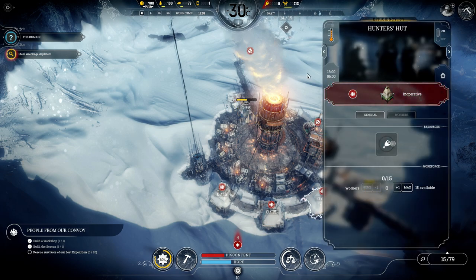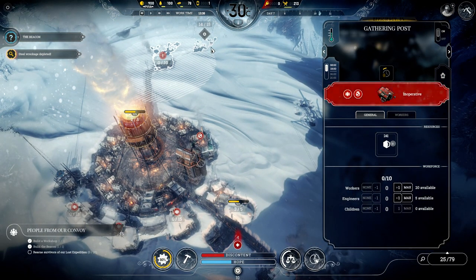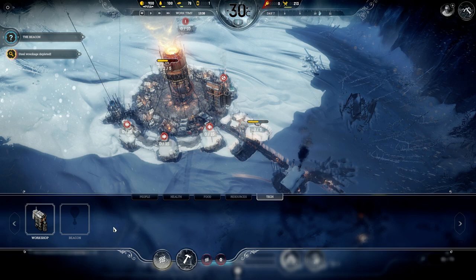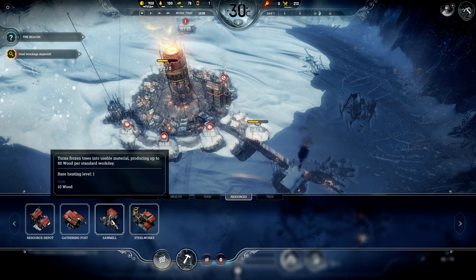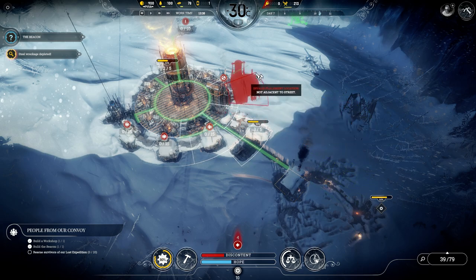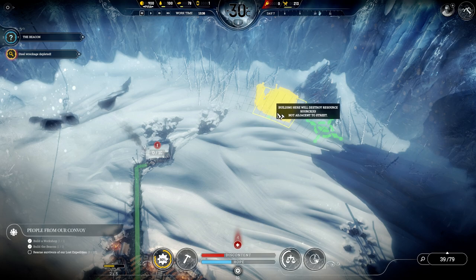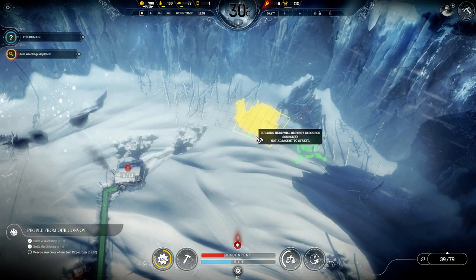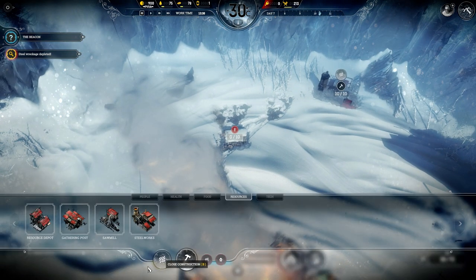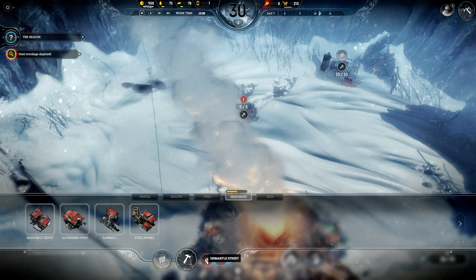My coal storage is full. I'm going to reallocate this worker somewhere else. I need to build either a sawmill or steamworks. Let's see where I can build them — I can put them here. That way a gathering post will cover the trees or other resources near it. Let's dismantle this building and dismantle the streets.